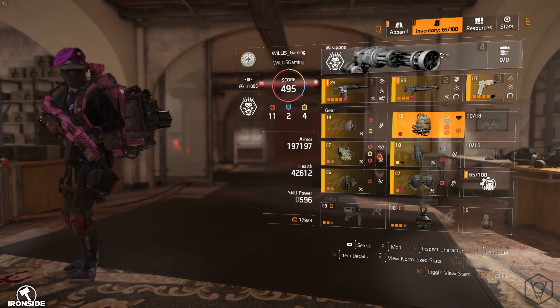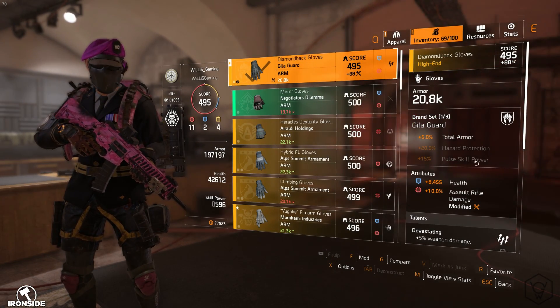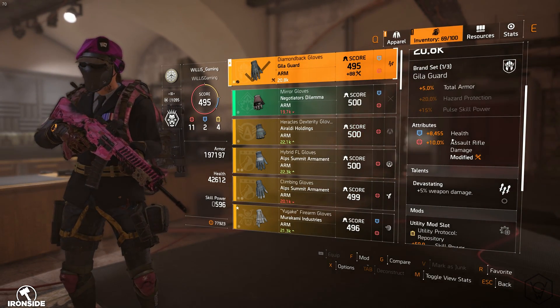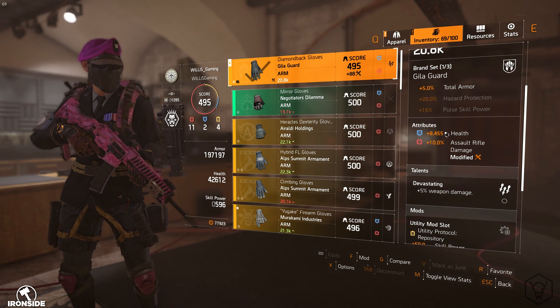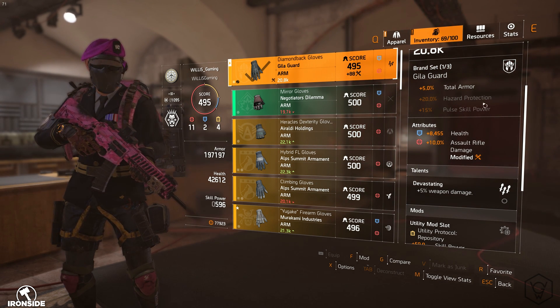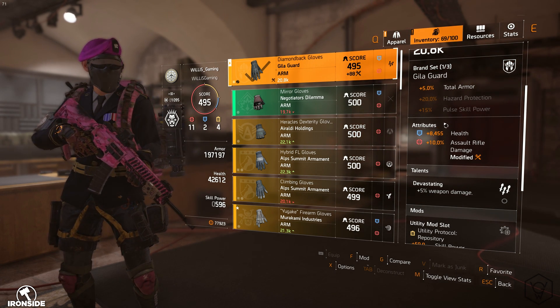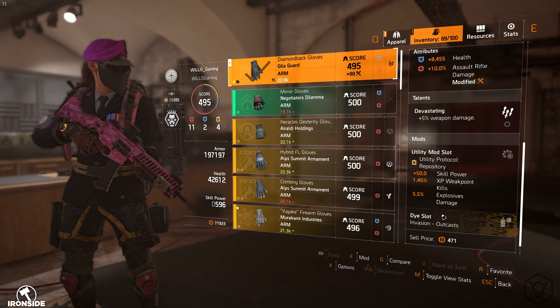For the gloves, I'm using the Gila Guard gloves because I have Devastating and 10% assault rifle damage. I've also got 8,400 health, which is pretty good as well. The one-set Gila Guard bonus gives 5% total armor, so my armor isn't completely terrible.